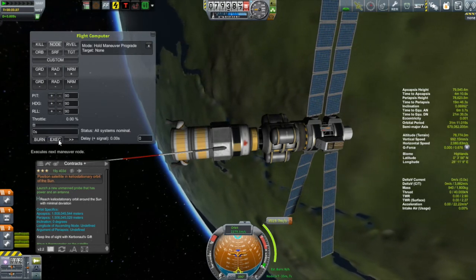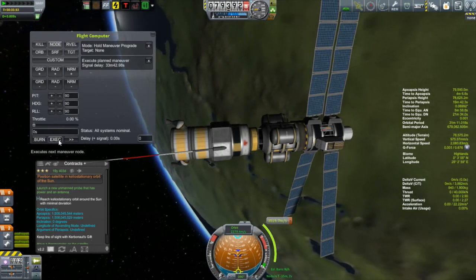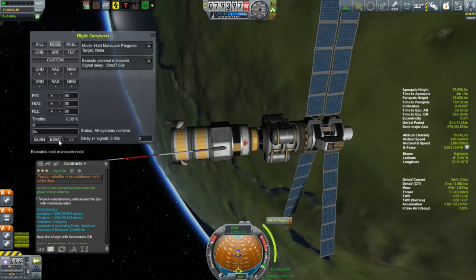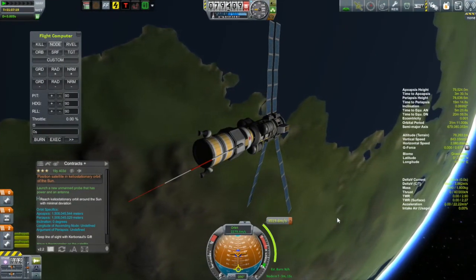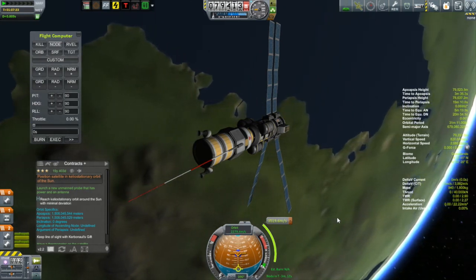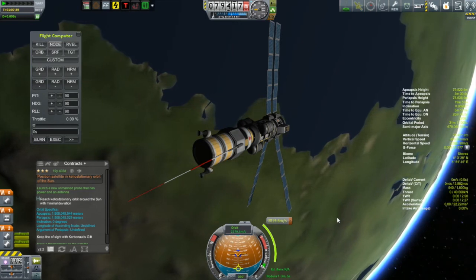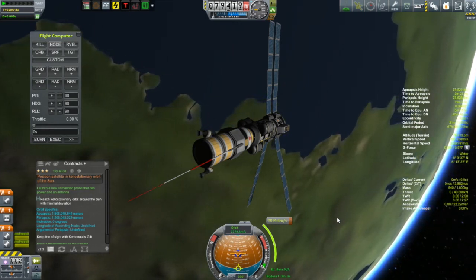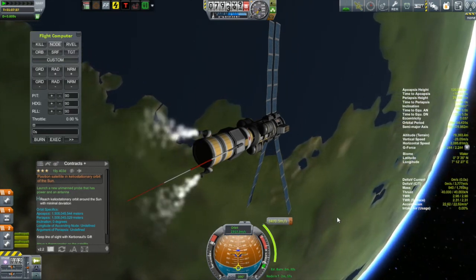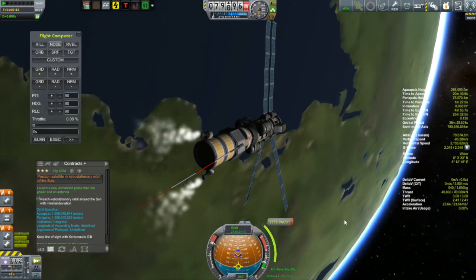One thing I did differently is that I made the transfer stage run purely on monoprop, so I need to make sure I leave a little propellant for it to deorbit itself later. It is tricky to figure out how long this burn will take — the RCS thrusters will have about 2G of thrust but most of the burn is done by the ion engine at about a tenth of that. I just decided to start the burn 3 minutes before the node. We crank on, running purely on the monoprop.